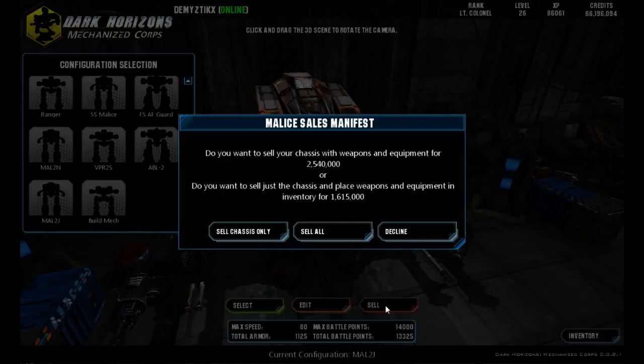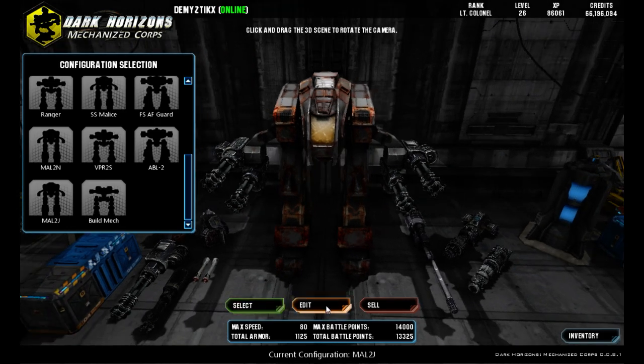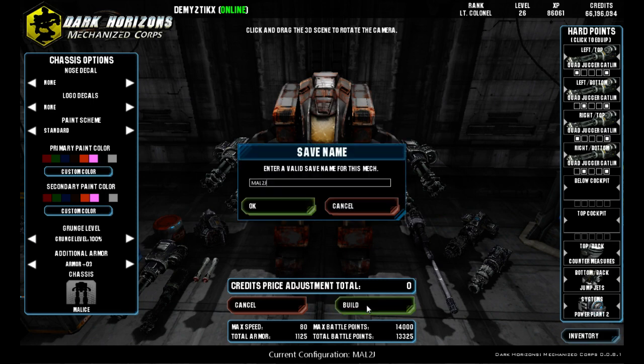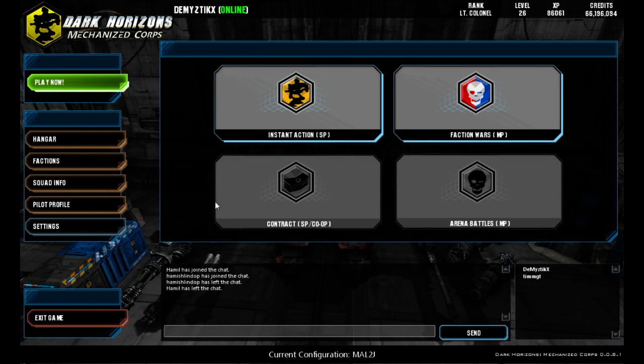We can choose to sell a mech we no longer want, and it gives you the option to sell the mech with all the weapons and equipment or just the chassis, putting the rest of your stuff in the inventory. This will be an important choice once they implement a less than 100% return on your purchased item. We don't want to sell any of it though because we just built this, so we're going to hit Decline. You can go back in to edit your mech just by hitting Edit. But once you're done, you hit Select and it'll bring us back to the main menu where we can begin playing.